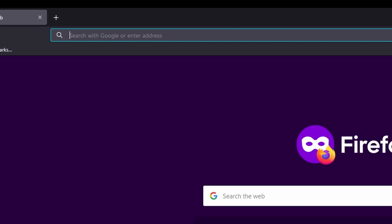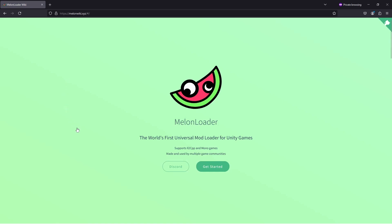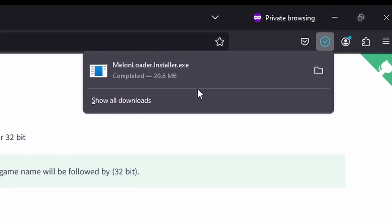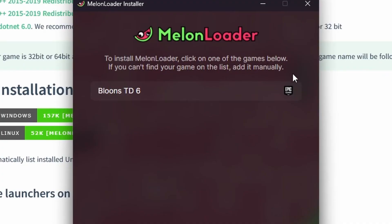All you're gonna have to do is jump to MelonLoader. Go to the first link right here, click 'Get Started', and then download for Windows or Linux — we'll use Windows. Download right here and click it to open it.